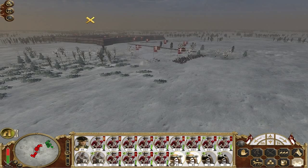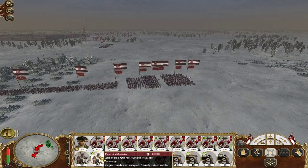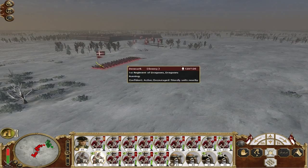Once the infantry get themselves into position, I'll start to align them a little bit better. They're dragoons, are they? Well, I'll match your dragoons with my winged hussars — quite happy to do that. Give them a diamond formation and attack the dragoons. No problem.